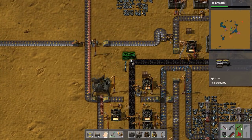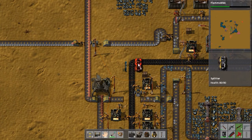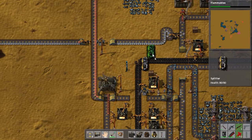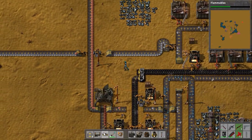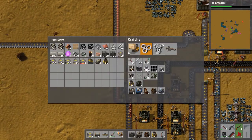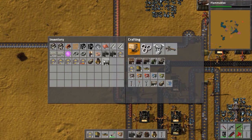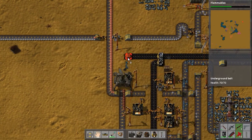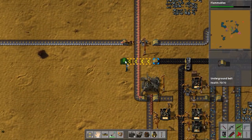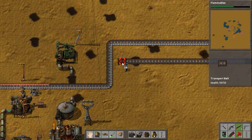First things first, we're going to need a splitter installed here. I'm thinking the cleverest way is to remove this bit and take this part underground as we always intended. Because of that invasion last time I only have one underground belt, so we need to make another one. I think we want to mirror things as much as we can — I think that looks best.